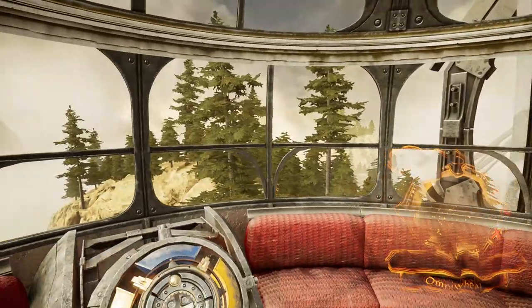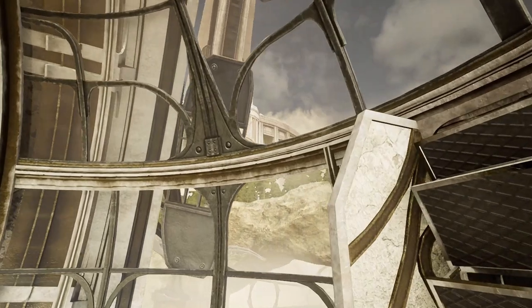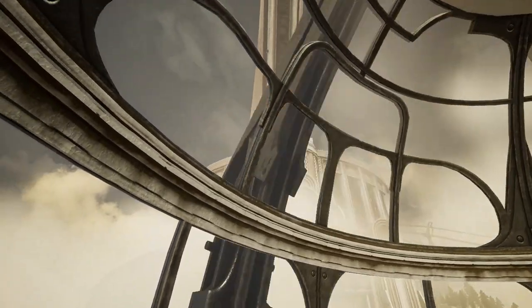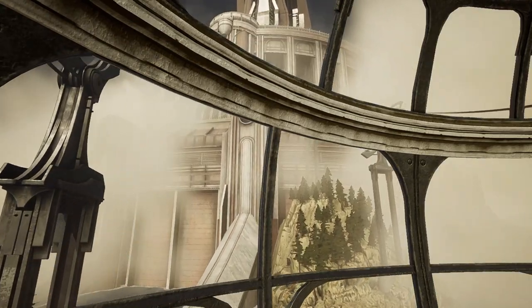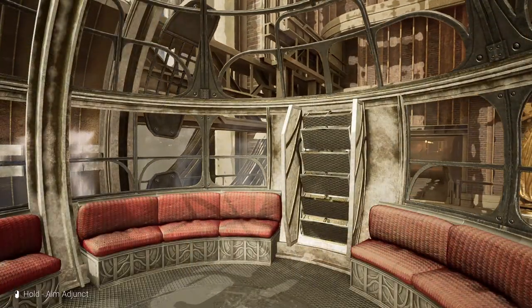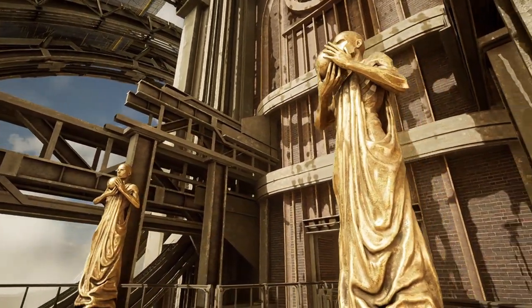Nice. I can't see though — the wheel's, like, in the way. That's an interesting design choice. It makes it hard to see. There we go. Oh, nice — look at that. Very cool. This kind of gives me Bioshock Infinite vibes a little bit, just the regal marble-style buildings. I like the statues. What are they holding, though? Why are they holding spheres?